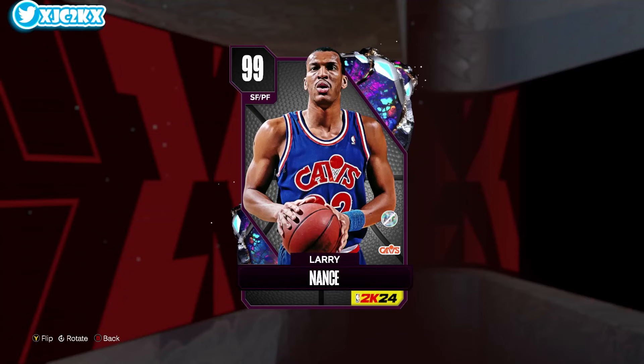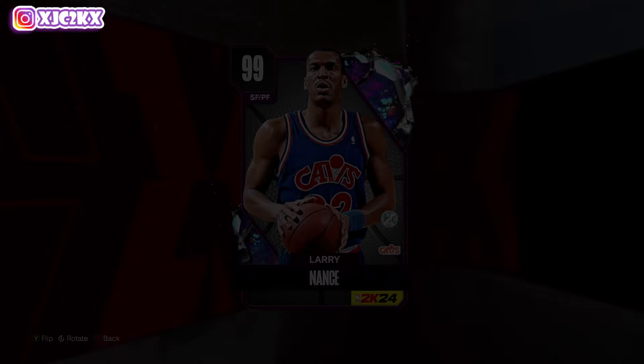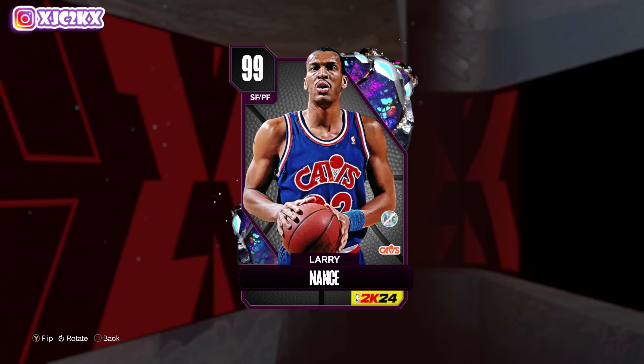Welcome back to another JC2K video. In today's video we're doing gameplay with the brand new Dark Matter Larry Nance — an entirely free card from the Father's Day event this weekend in NBA 2K24. Both him and Dark Matter Rick Barry are free Dark Matters attainable in this event, and I made a whole video on how to get all these cards yesterday if y'all want to check that out.